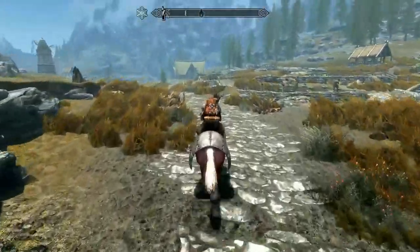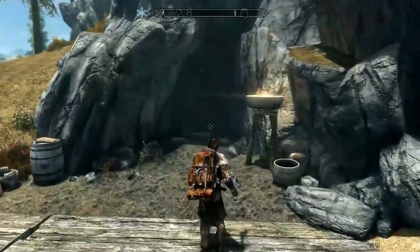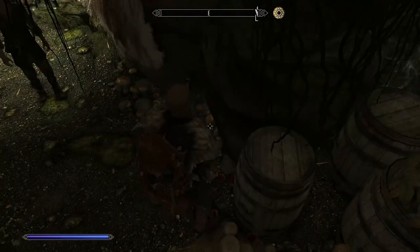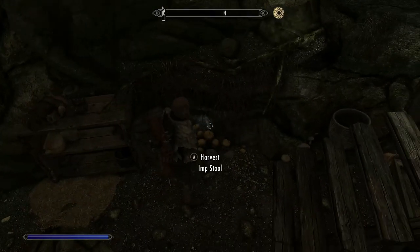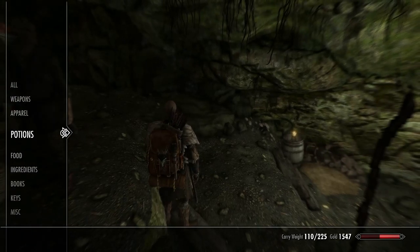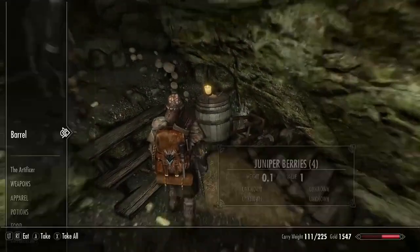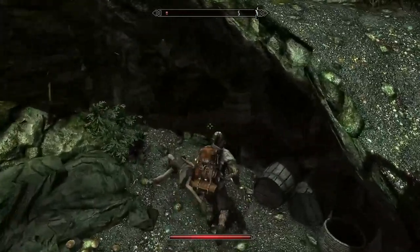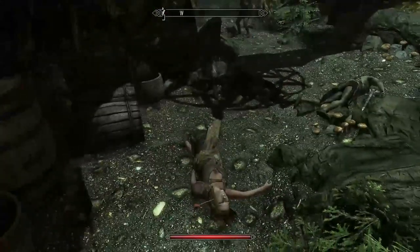Now we have an Armoured Horse — head east along the road. The location you want to get to is White River Watch. There are a few things we need to collect here, the first being the Imp Stool Mushroom, and you'll find quite a few growing in here. The next item is the Fur Helmet, which you can find on this small round table — this completes our first set. Finally raid the barrels in here: some contain Juniper Berries and some others contain Canis Root. These are two more ingredients we will require. If you can't find any, Juniper is very common around the Reach, and Canis Root is common around the Apprentice Stone in Morthal.